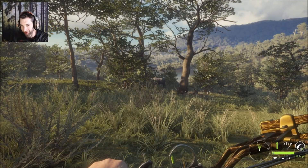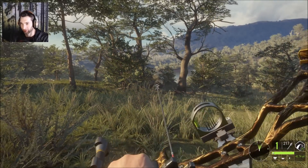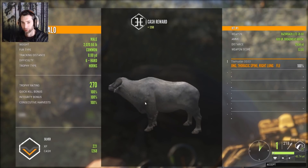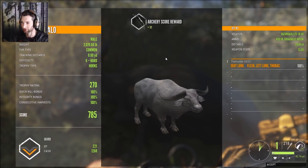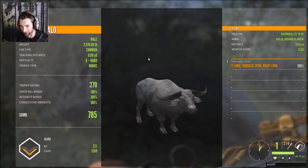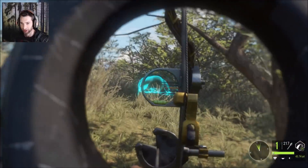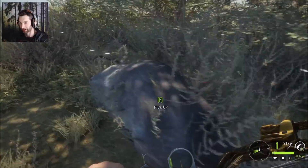We just snuck up to a pretty nice male about 30 yards out. We took the shot before he smelled us — perfect double lung spine shot, he's down. That mythical's got to be around here somewhere. He was a common, although he looks kind of whitish if you look closely — 30-yard shot, nice. Now we need to try and find that big mythical. We also just snuck up to a huge seven very hard, dropped him too — double lung spine shot, nice shot, big water buffalo down.